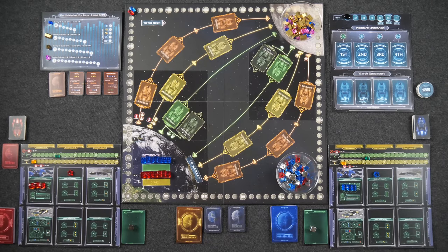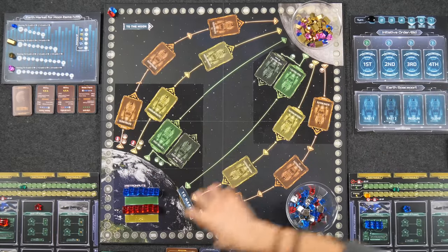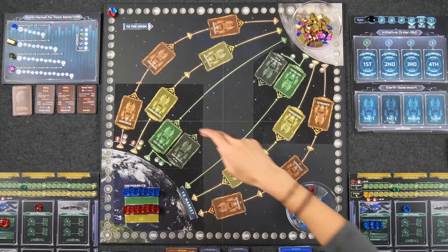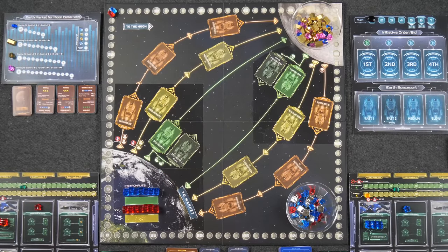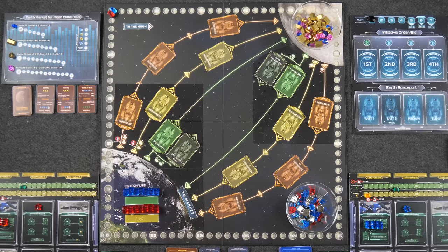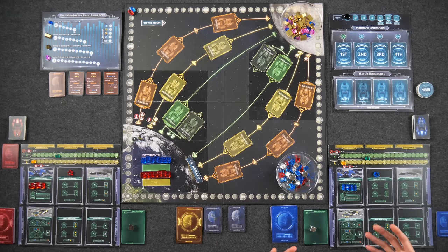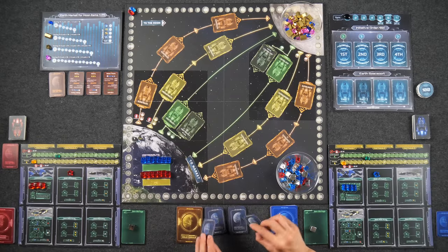In initiative order, we are going to claim routes to and from Earth. There are a total of six routes on the board — half going from Earth to the Moon, and the other half going from the Moon to Earth. Each side has three different speeds: green routes are fast, yellow are medium, and orange are slow. That determines how many turns it takes before your ship delivers its resources. The fast routes deliver immediately, medium routes deliver next turn, and slow routes deliver in three turns. Since we're playing a two-player game, we chose to block off routes rather than play with the AI.